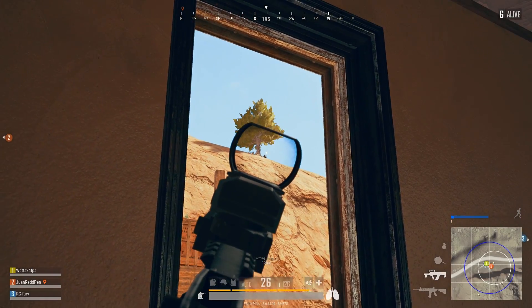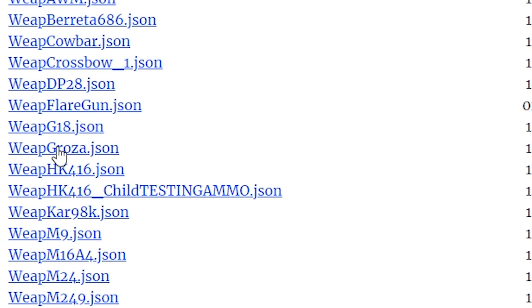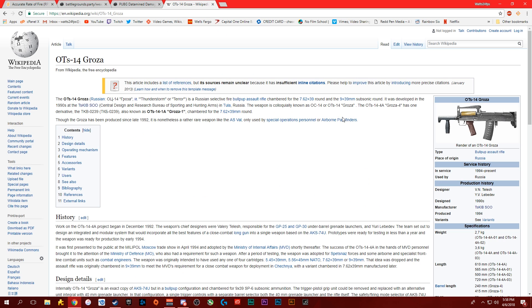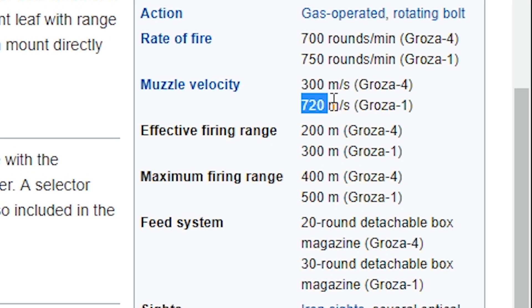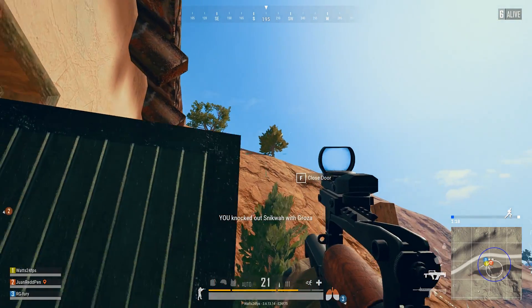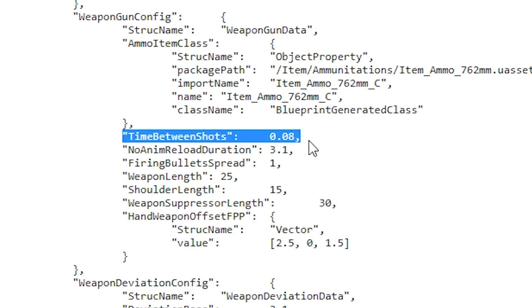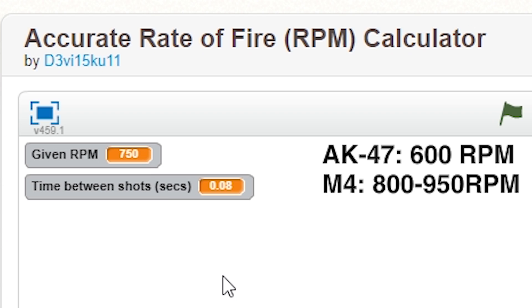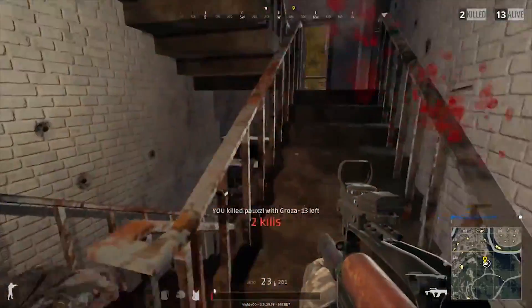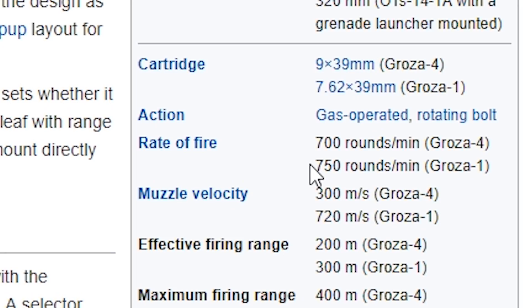Last but not least we have the Groza, which fires a larger 7.62 millimeter round in a short barrel bullpup configuration. The in-game data shows a bullet speed of 715, and if we compare that to the real life weapon, the OTS-14 Groza, we'll see that it has a muzzle velocity of 720 meters per second — almost spot on. Now when we examine the rate of fire and take the time between shots of 0.08, we get a staggering RPM of 750. This would explain why this weapon melts up close — the larger bullet and the fast rate of fire is just unmatched. Comparing to the real life version, it's spot on.